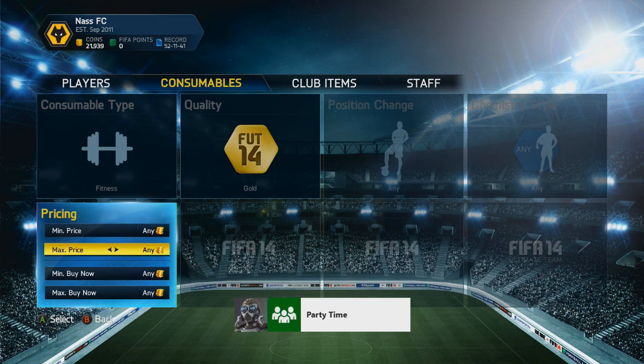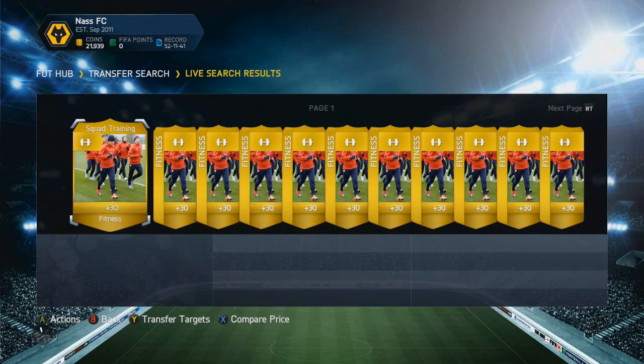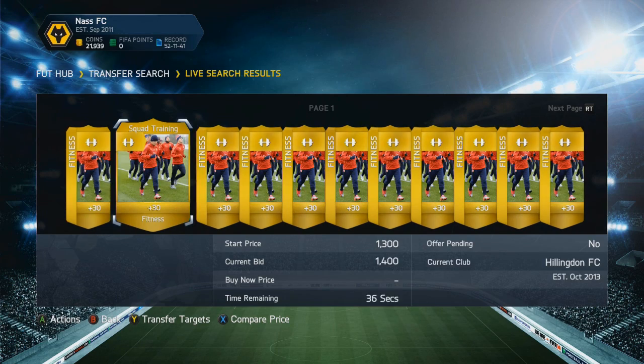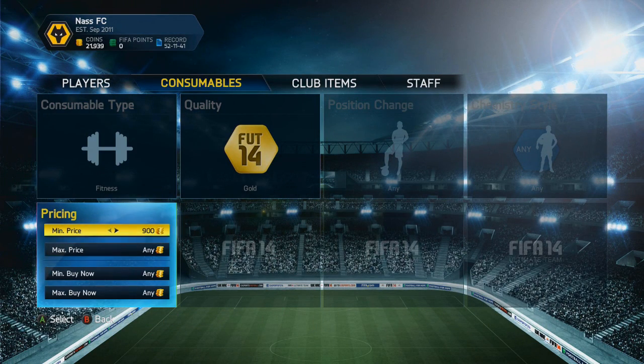The squad fitnesses at the moment are around 1200 coins and they do sell straight away at 1200 coins — sometimes even for 1500 coins. But during the Team of the Year they're going to drop so much. What I did was think of a very nice and simple trading technique: I just set a maximum price of 200 coins.